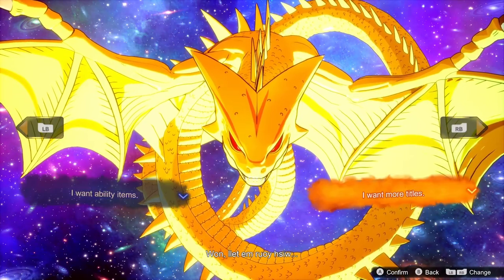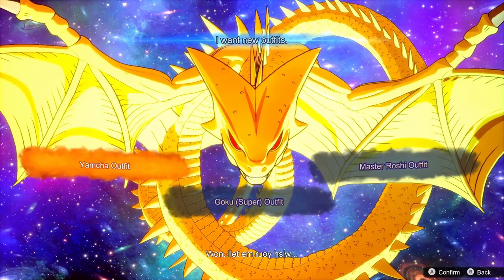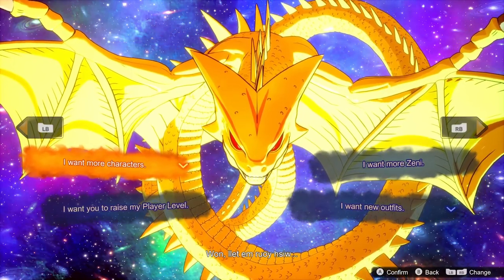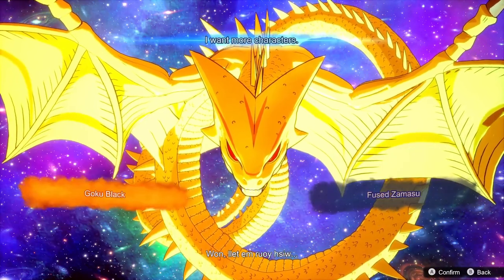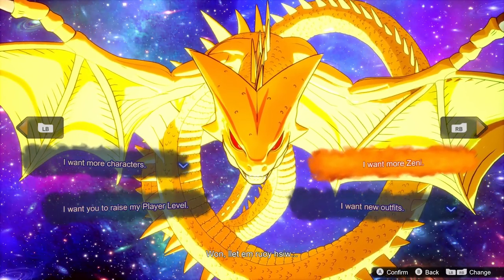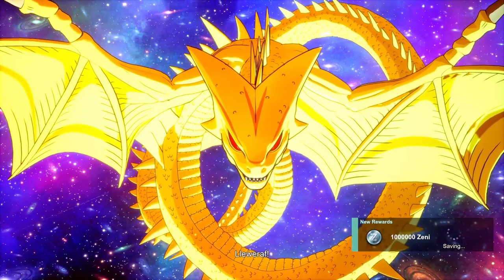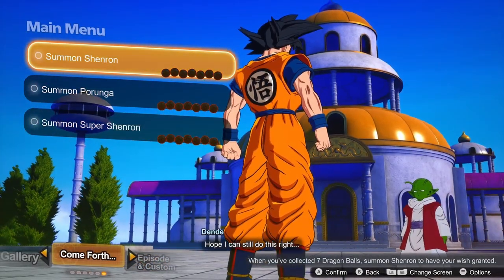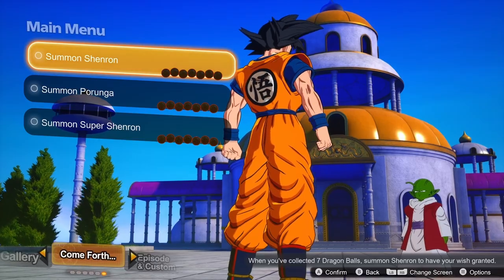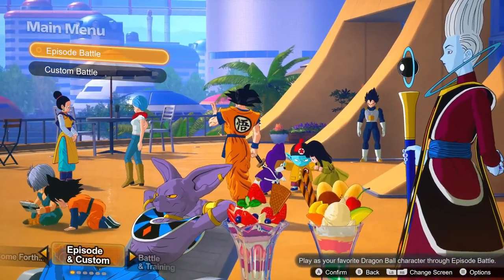Super Shenron has a bunch of stuff — titles, abilities, items, new outfits — but these are apparently available in the shop too. There are also more characters you can unlock later. I'm going for the zeny wish since I hear it's a lot. I got a million zeny — come on, Super Shenron! We got a second achievement: Zillionaire. We're just hammering achievements right off the bat.